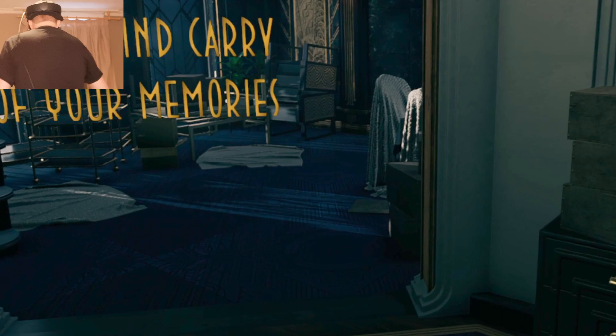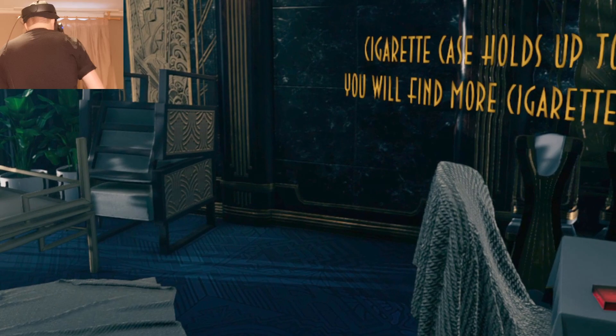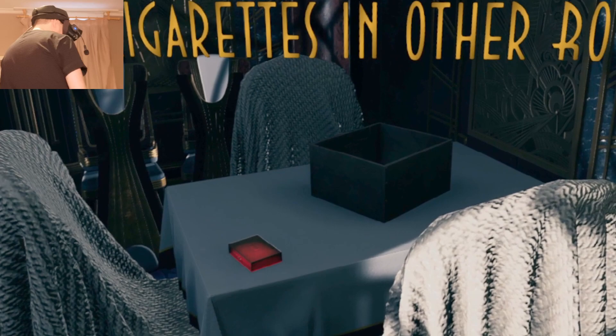Grabbed that, and now we have a memory. A voice says: 'Welcome, you piece of shit — don't forget the hat.' Those court scenes are really, really clever. A game message appears: 'Some items you find carry imprints of your memories.'